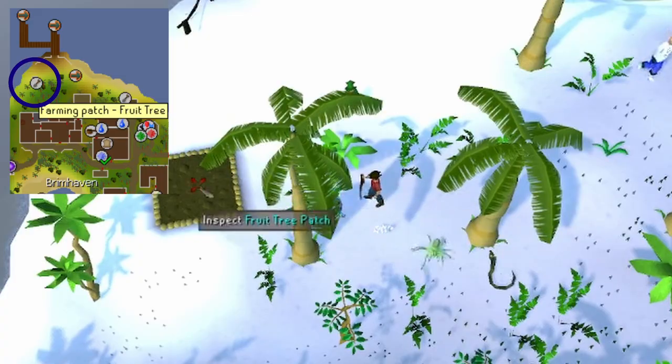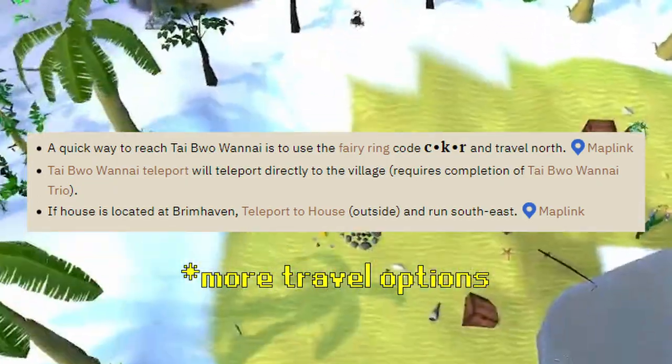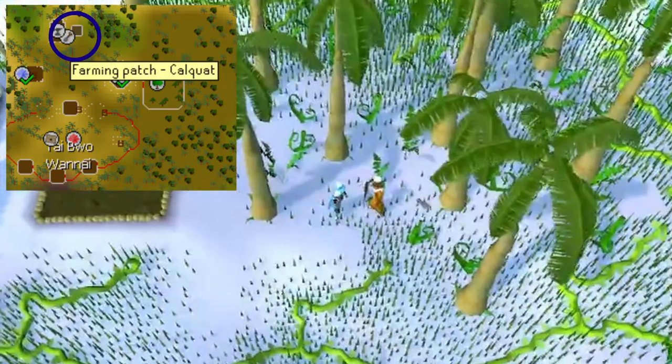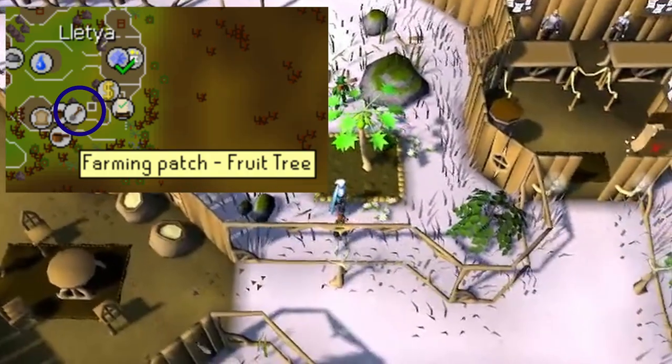However you've found your way to Brimhaven, you'll run over to the Fruit Tree Patch near Hajady, south of the docks. Plant your Sapling and run south to get to Tai Bwo Wannai. You could also use a teleport scroll to get to this location faster, but personally I don't mind the run. In Tai Bwo Wannai, we're going to plant our Calquat Tree and use our Crystal Teleport Seed to teleport us to Lletya.